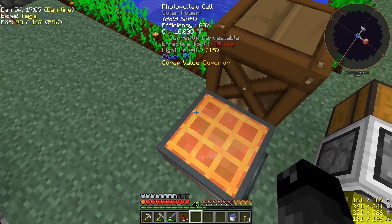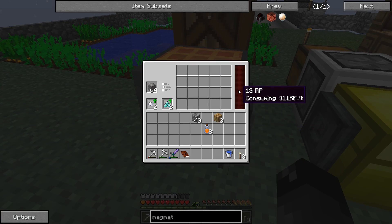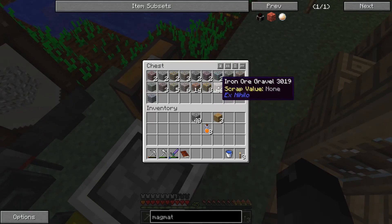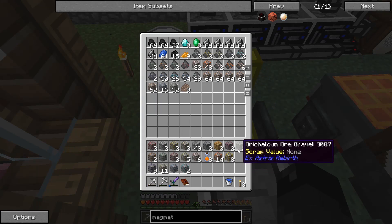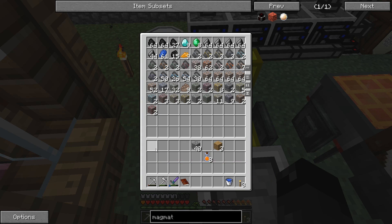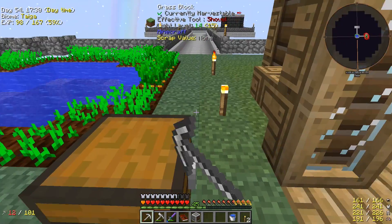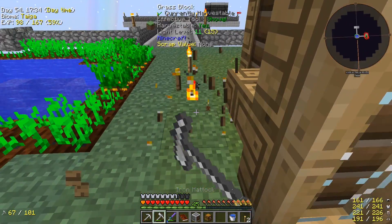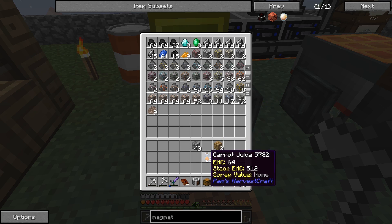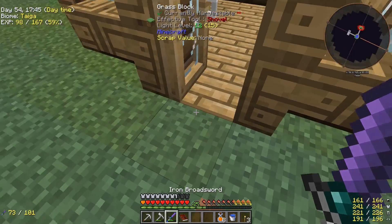We had the photovoltaic cell which is pretty much providing all the power we need for sieving. We've got lots of stuff all over the place and we're gonna make use of that packager for sure. Right now it needs its own power supply and we really don't have power infrastructure set up, so for now we're just going to let all the ores collect like we have been doing.